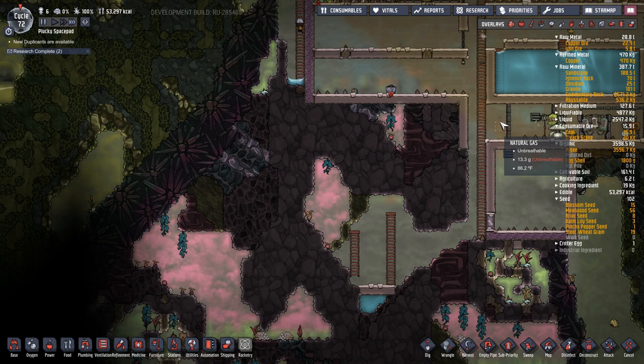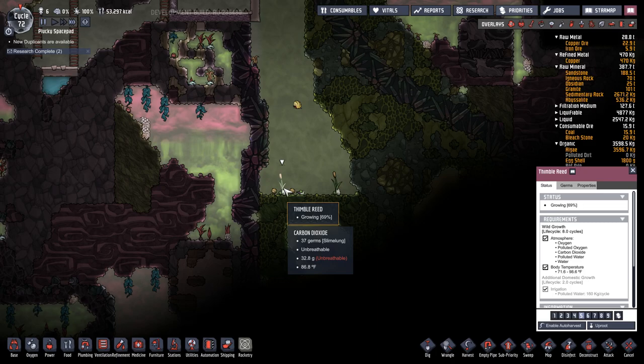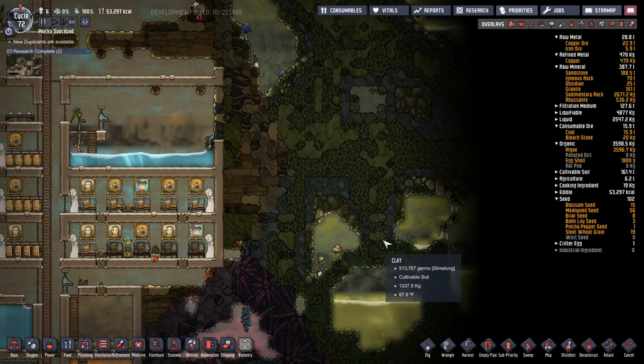The germs will get on the exosuit, but we'll set it up so it won't be brought into the base. To make the exosuit we need thimble reed. There's one here growing at 44%, and it takes eight cycles to grow. There are two here - one at 69% and one at 98%.